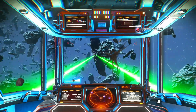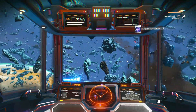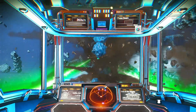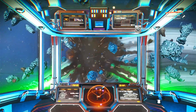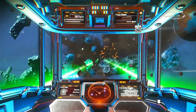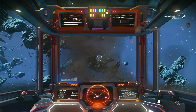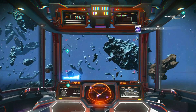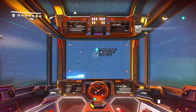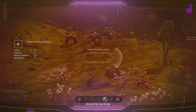Now let's talk about automated mining with harvesters. To get the harvester blueprint, go into the Nexus and navigate to where you get blueprints for buildings. You'll also be able to get the portable auto miner there. You get the harvester, the auto miner, and other things like your solar and geothermal energy buildings.